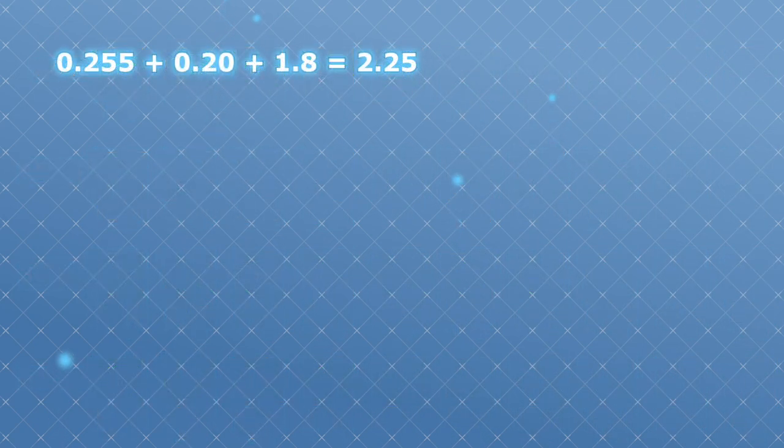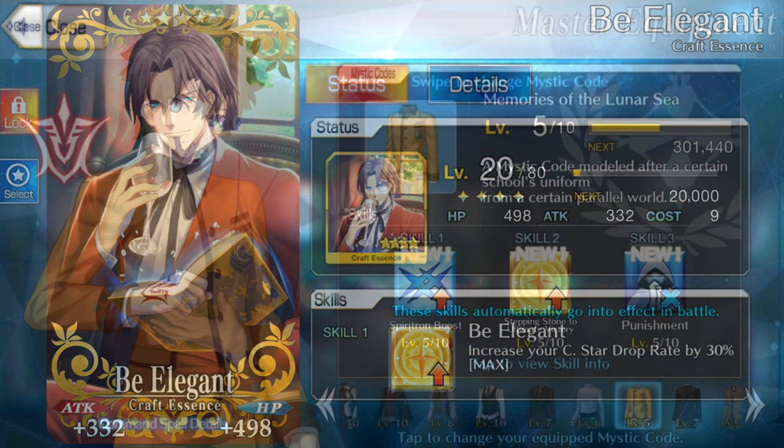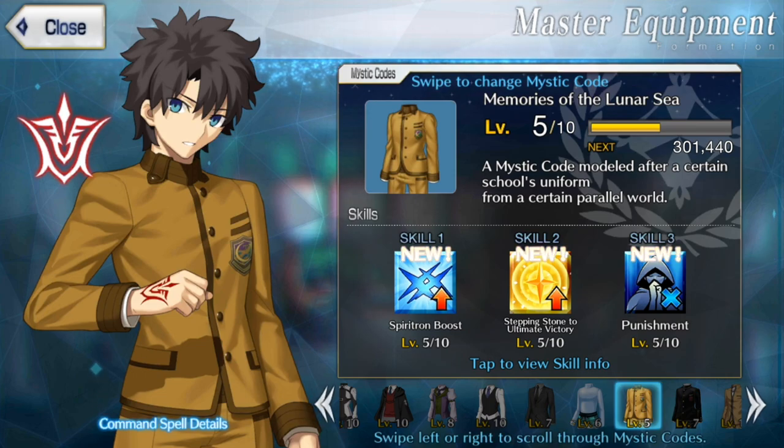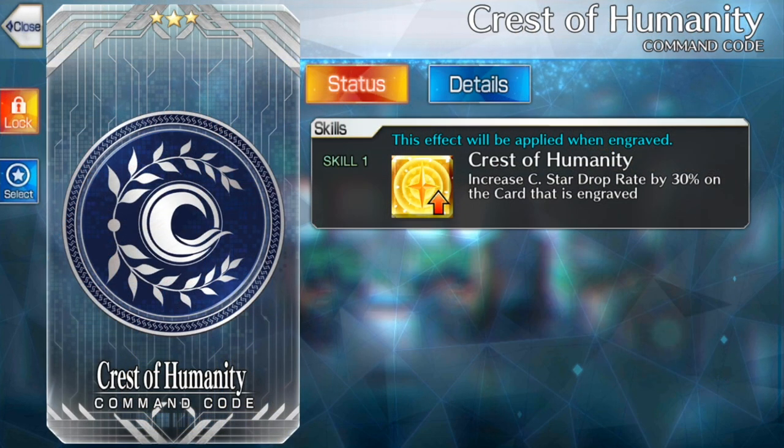If we take the same scenario with Jack, but we let her use her own quick buff on herself and we attack riders, all of a sudden her drop rate for that third card is already at 325% without any command codes. This isn't even factoring in any other buffs, craft essences, or mystic code abilities you might have at your disposal. Try to keep this in mind not only when you're choosing your command codes, but inside the match as well. Sometimes it's better to space out your quick buffs if you need to, rather than stacking them all on at the same time and going way over 300%.